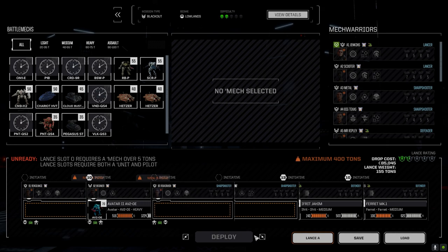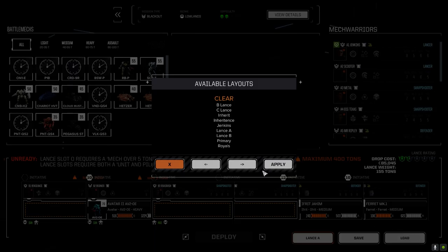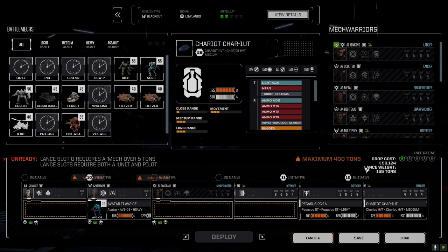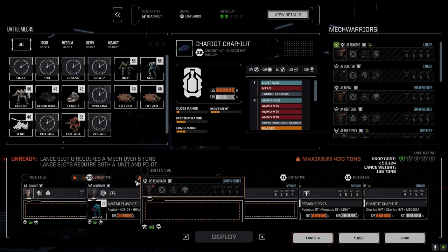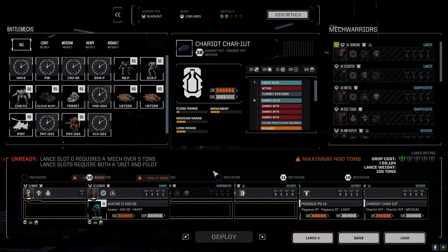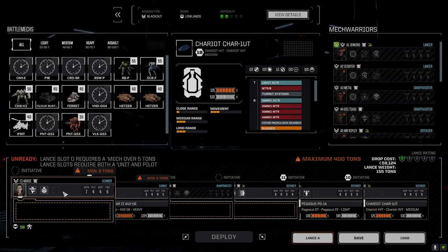Nothing specifically more headgear — I'm thinking weapon systems. Let's see if we have a lance. We want to get some more quick-sell gear. I don't think we're going to get it with these guys, but two big tonnage Centurion... maximum 400 tons, minimum five. Wait, didn't we have this problem last time?